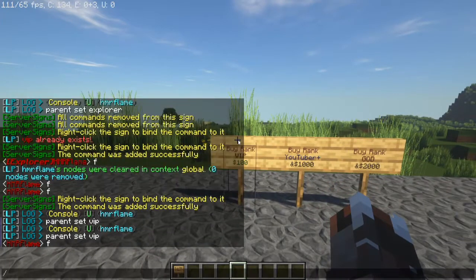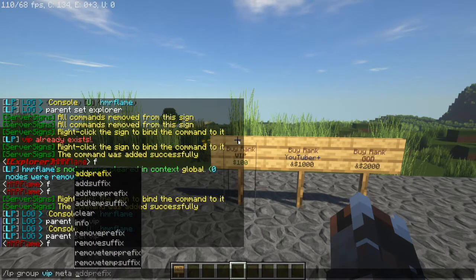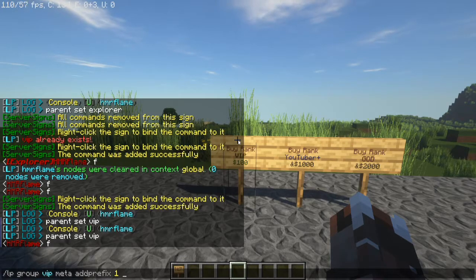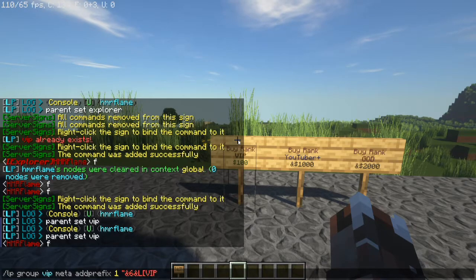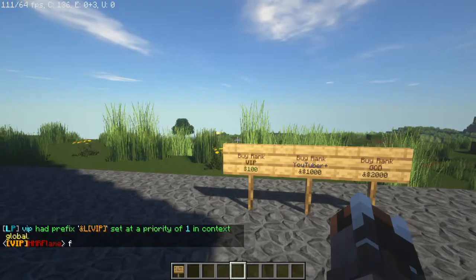It doesn't show anything yet because we haven't set a prefix. To do that, go to /lp group vip meta addprefix. Since this is the first and lowest rank, you use priority 1 — number one being the lowest, higher numbers for higher ranks. Then after the priority number, add a comma, open quotes, and type your prefix. I'll do &6&l, a square bracket, 'VIP', close bracket. Now if I type in chat I am VIP and I get the title. It looks much better.